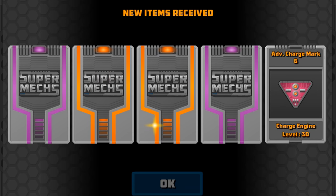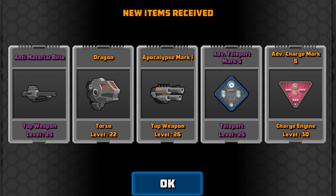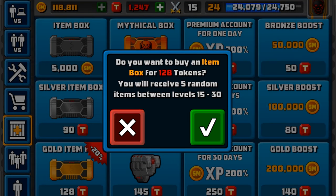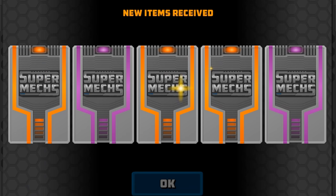We've got three legendaries and two epics: Advanced Charge Mark VI, Anti-Rifle Teleport, and Dragon. That's a new torso — I've not seen that torso yet. I think that's a new one for me. So let's go ahead and see what else we can get.